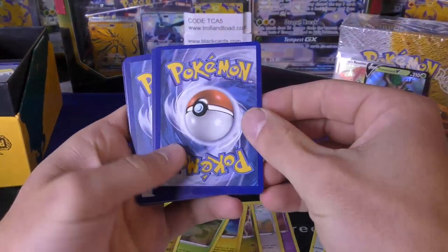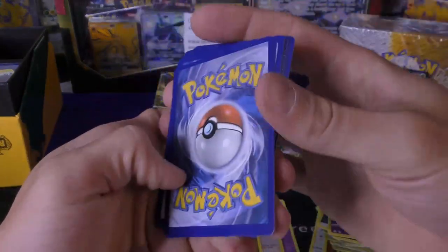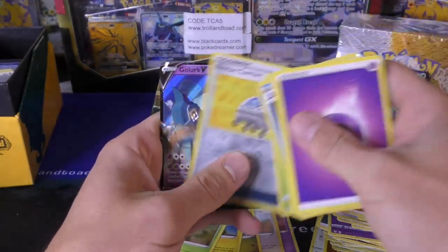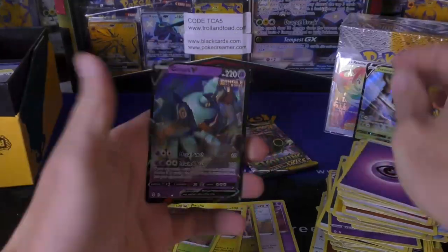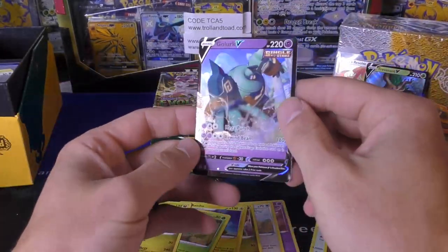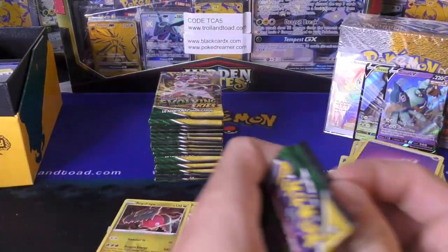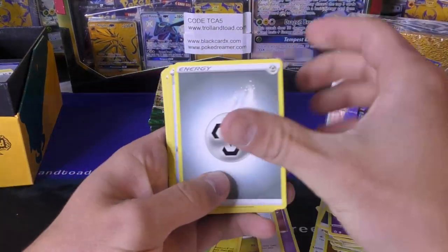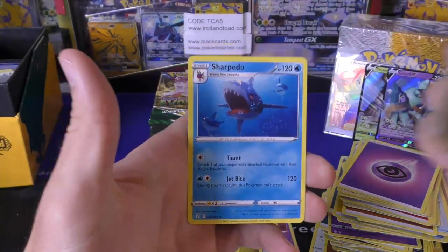Wow, that one's off center as well. Maybe it'll be another hyper rare — but it's got a little bit of damage on the bottom, that kind of blows. Here we go — Rough Lit. That's a Golurk V, but it's just off center enough to mess up the grade, but not enough where you'd say 'look, it's got another card on it.' Vigoroth, Zorua, and a Sharpedo. All right, so we're through the first half.